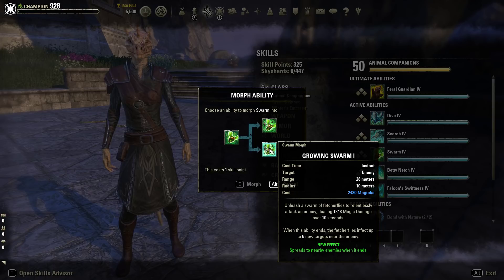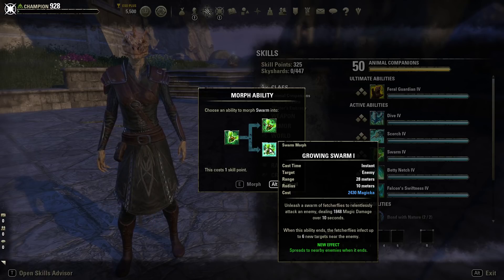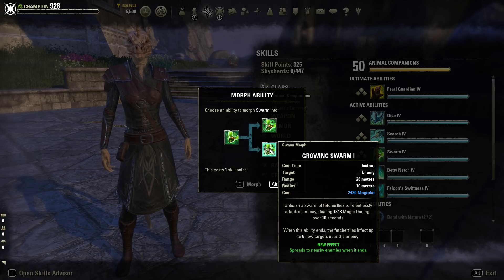Growing Swarm spreads to other enemies — when the ability ends, the Fletcher Flies infect up to six new targets near the enemy, doing the same damage over time. So if you deal 15,000 damage over 10 seconds on a spellcaster, when it spreads it does that same 15,000 damage over 10 seconds to up to six other mobs. That's why it can be such a powerful DoT.